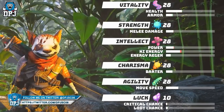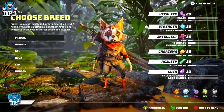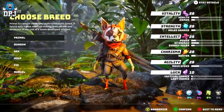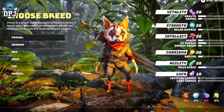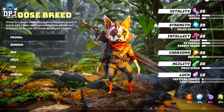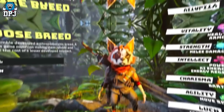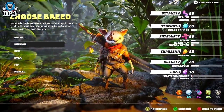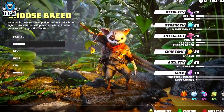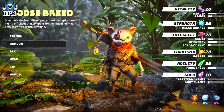The six classes all offer different base stats. First, the six classes or breeds — we have Primal, who is described as a nimble developed anthropomorphic breed, a hybrid with a gene mutation making them nimble and dextrous at the cost of a lesser developed intellect. We then have Dumdun, which is the least developed anthropomorphic breed, a hybrid offshoot that compensates lack of mental prowess with physical strength.